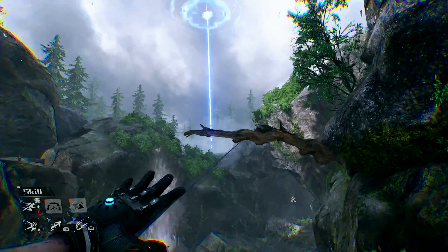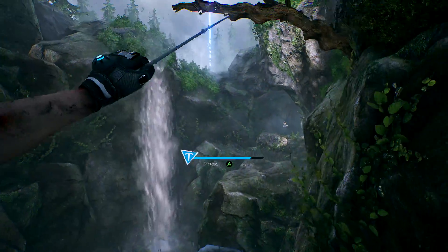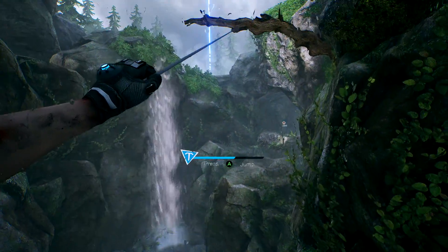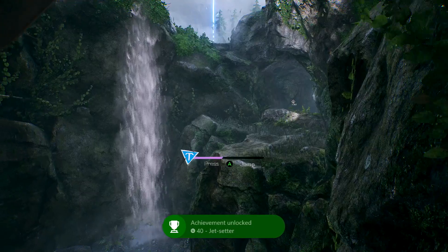However, what you want to do to get this achievement is to grapple using the left bumper, and instead of jumping off you want to just stay on the line. Just grapple back and forth and don't let go until you get the achievement. This will count as you staying in the air, and once 10 seconds has passed you should be good.